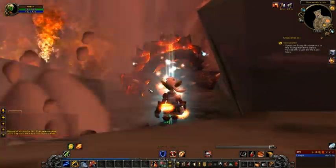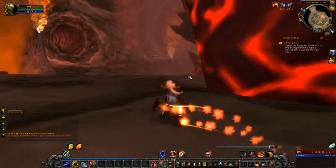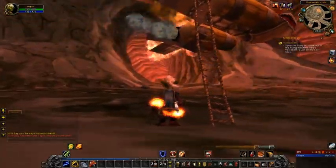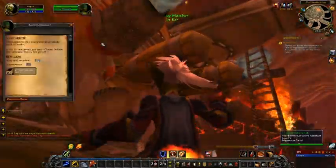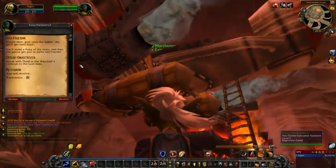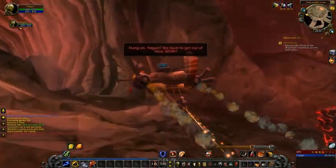The cave is collapsing around us! We use our rocket boost and race past the body of Volcanoth as everything crumbles. Someone's yelling — there are people on the other side! And look — she's got a rescue ship! It's Sassy! We get close, and she says she managed to get everyone else safely back to town. 'Jump in — we've got to get out before the volcano blows for good!' Complete the quest — grab onto the ladder — we're making a flyby of the town, and then she mentions: 'Speak to Thrall at the Warchief's Lookout in the Lost Isles!'